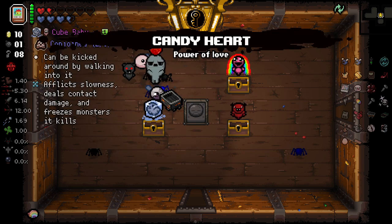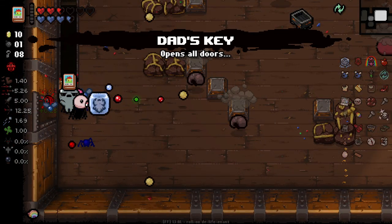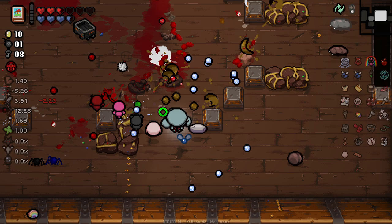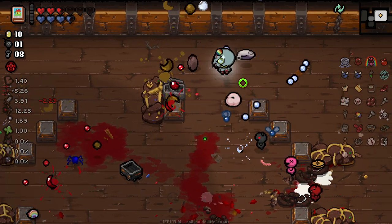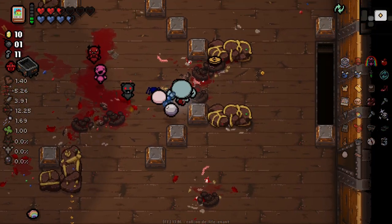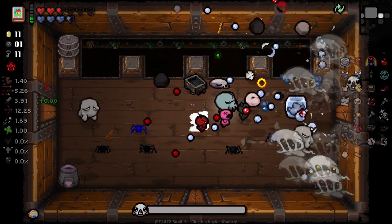None of these help at all. I mean, candy heart could help. Oh, Conjoined is good — although it does lower our damage. That's key. And everything is poop. Here — oh that's potentially pretty good, it's only three but it'll do. It's slightly annoying that our active item gave us Dad's Key, which is very temporary and not very useful.